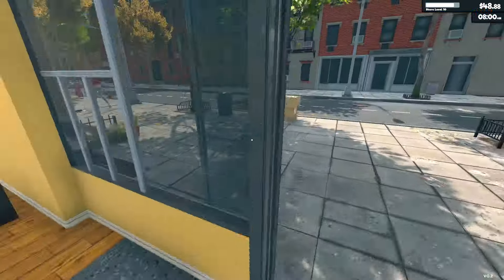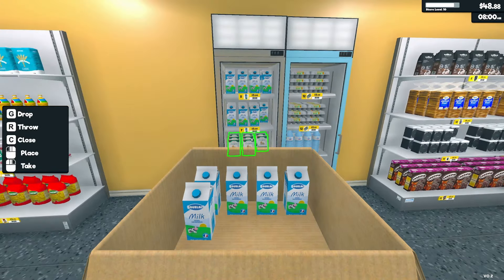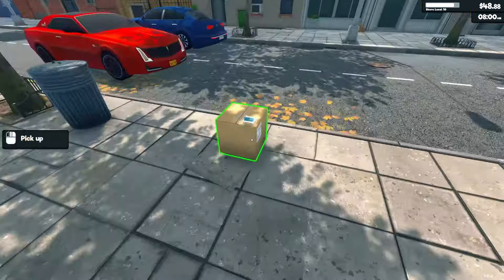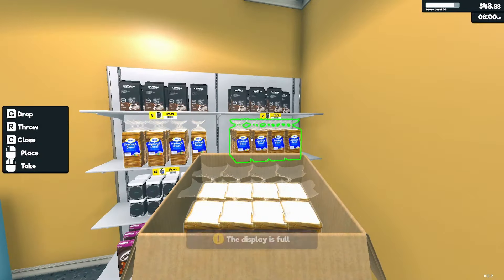Let's get flour and milk since those were low, and today is going to be a pretty hectic rush — that's kind of what it seems like. We have to restock as we go essentially. Let's get that nice and topped off. Luckily we have bread and stuff.